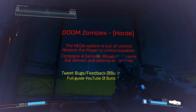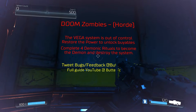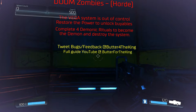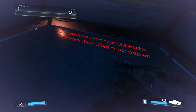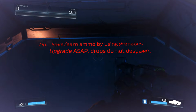Doom Zombies Horde — the VEGA system is out of control. Restore the power to unlock abilities, complete four demonic rituals to become the demon and destroy the system. Tweet bugs and feedback at Butter for the King. Full guide on YouTube at Butter for the King. There's also a tip here.